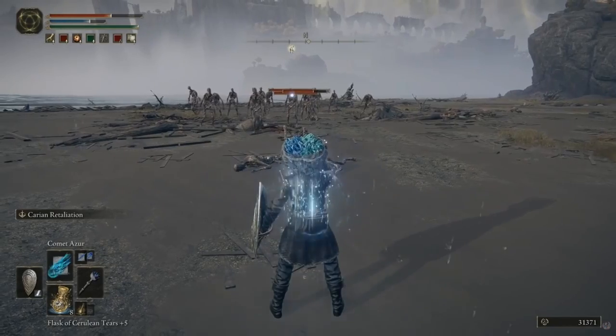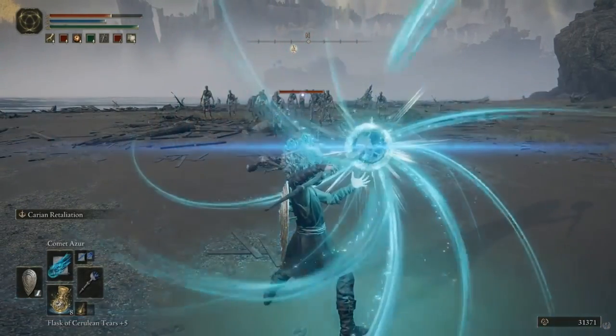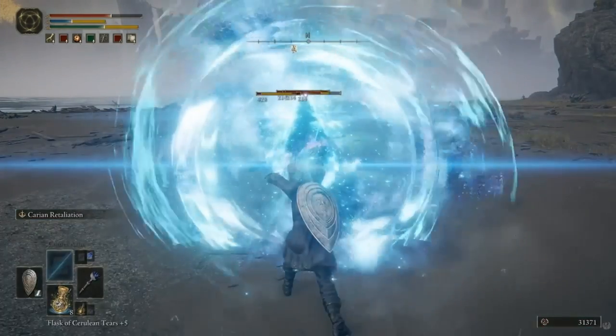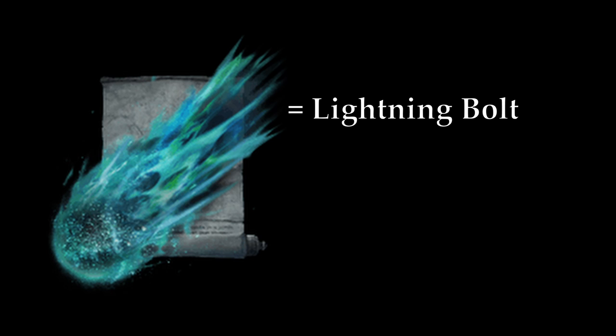Now, the last spell you can't avoid talking about: Comet Azur. This lets out a giant beam in front of you, and unfortunately it's not quite as strong, but the best way we can replicate this is either with Lightning Bolt if you just wanted to do a single blast, or if you wanted to hold on to it and continue blasting like many people try to do in Elden Ring, I would choose Sunbeam. Sunbeam allows you to continuously blast magic out of you in a beam directed straight from you.